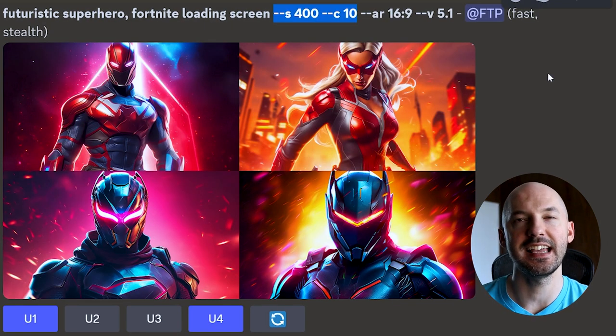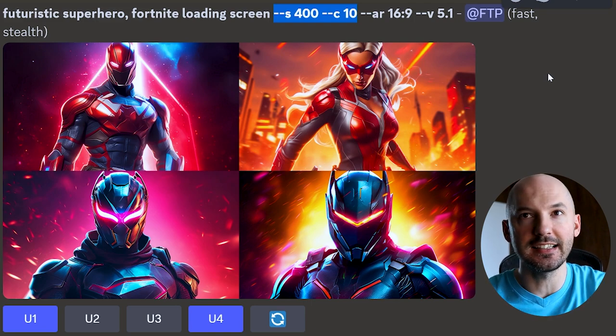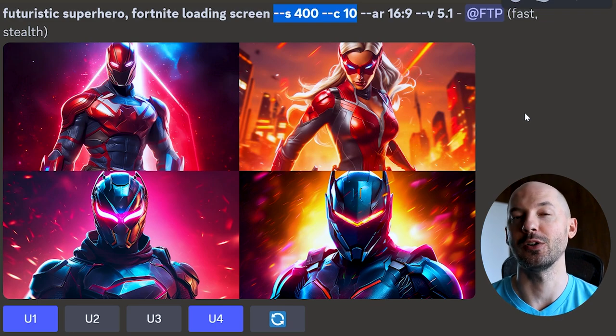You could also bump it up to chaos 10 and add stylized 400. These are insane. I love number four, love number one — I like them all actually. Fortnite loading screen is super powerful.